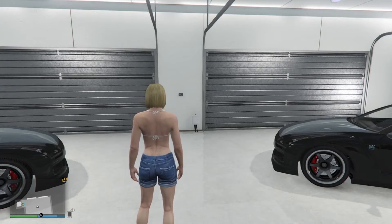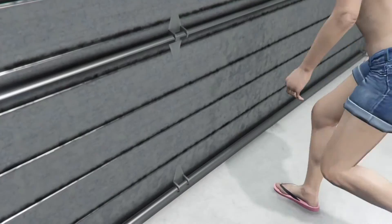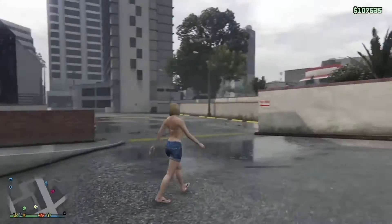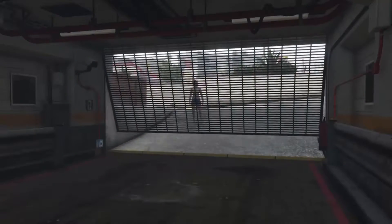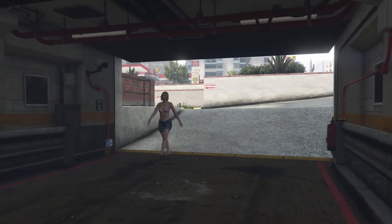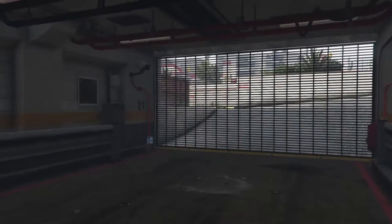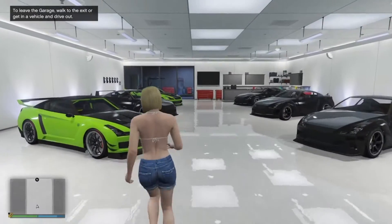Once you have done that, you can go ahead and go outside and then you're going to go into the bottom garage, which should also be filled with free Elegys. You are going to pull one of those out. So you need the car you're duplicating in your top garage slot number one closest to the vehicle management, and the other cars down here just need to be free Elegys.